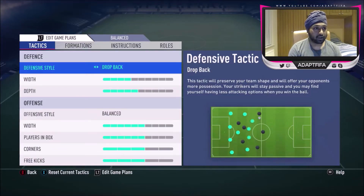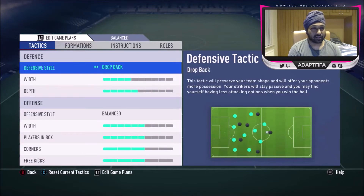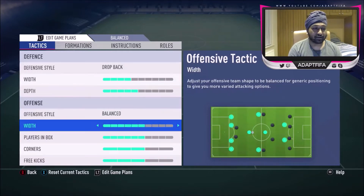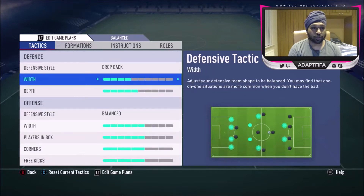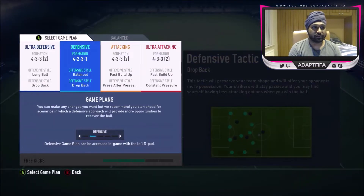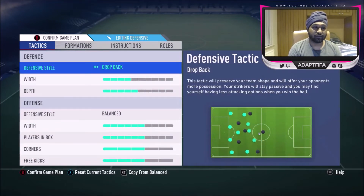Getting into the custom tactics — I made a bit of a mistake here. I didn't take into consideration that these are just the balanced settings. Huge Gorilla actually uses the 4-2-3-1 formation. I changed the tactics and instructions according to that, but this was on my balanced game plan, so I need to go to the defensive one. That's why the balanced and defensive are the same — I made a little mistake, but it doesn't make much difference because we change to defensive game plan as soon as the game starts anyway.